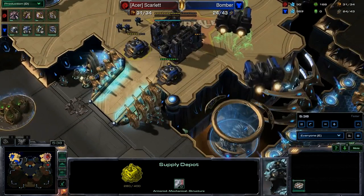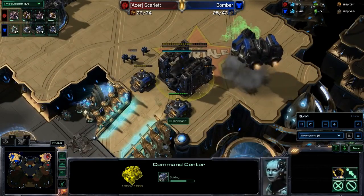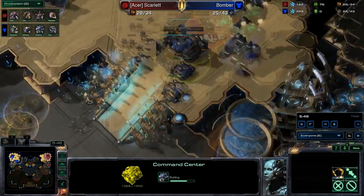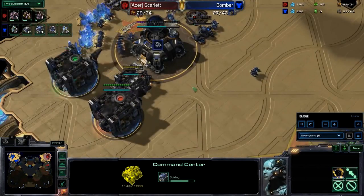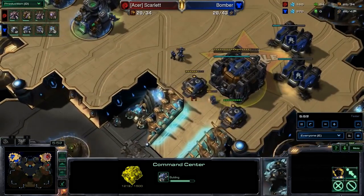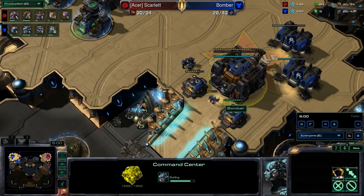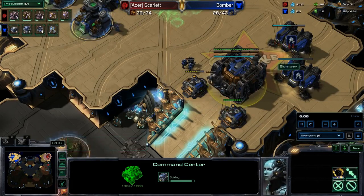So Bomber really bringing his stuff back just in the nick of time, gets the supply depot wall up, and now he is safe rather than sorry. I think it's pretty close, because effectively Bomber did go for the double barracks build but he hasn't really hurt his economy all that much — he only lost one SCV.